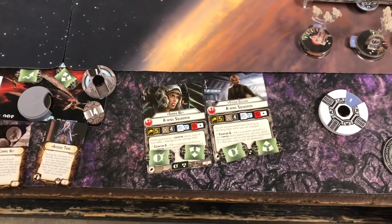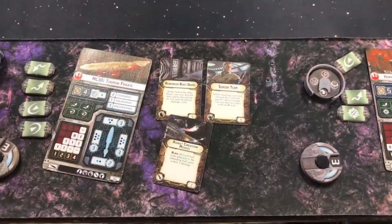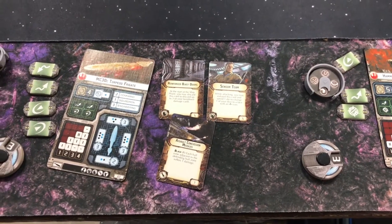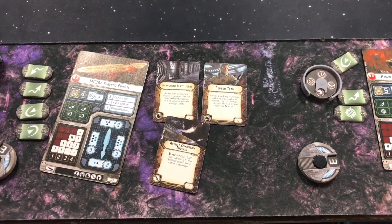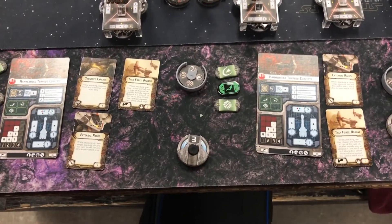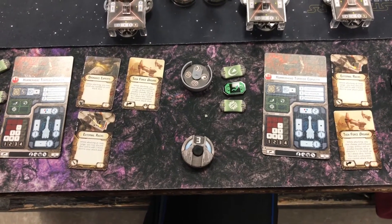My fighter screen is Shara and Tycho. The list has a two-point bid going into Steven, and he's going to experiment with some Hammerheads. He has an MC-30 Torpedo Frigate with RBDs, ACMs, and Sensor Teens. He has two Hammerheads, both of which have External Racks and Task Force Organa, and one of which has Ordnance Experts.